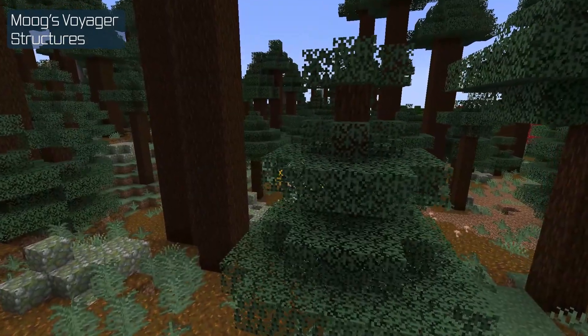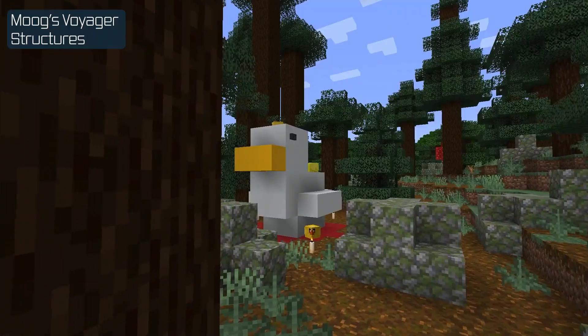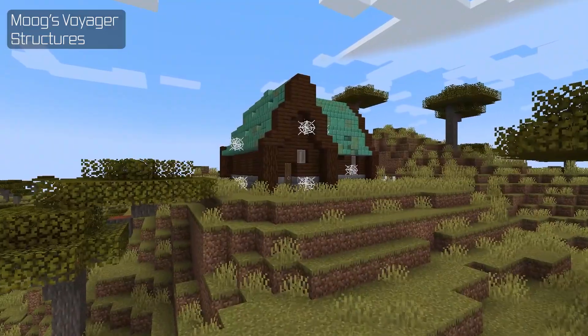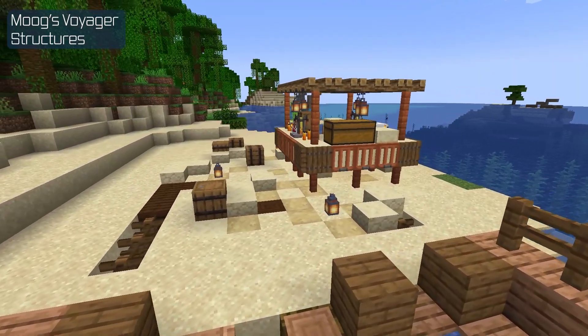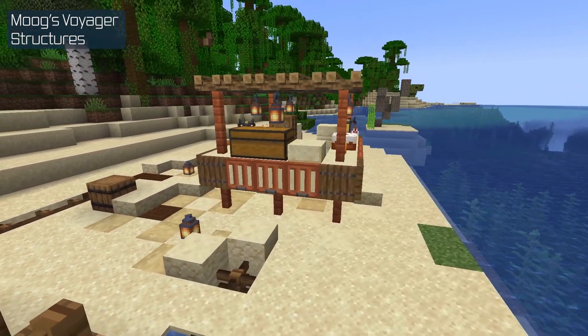Yes, you heard right — look at this. The Duck. This is a personal favorite of mine. And of course the mod still adds many more structures that try to emulate a vanilla feel to them. It's available in both Forge and Fabric, as well as all of the other mods I'm going to show here. If that sounds good to you, look at MVS or Moog's Voyager Structures.